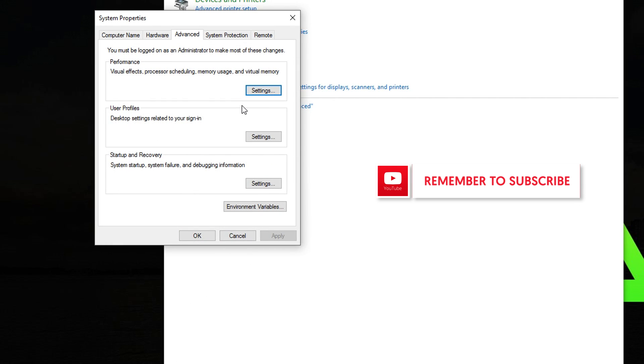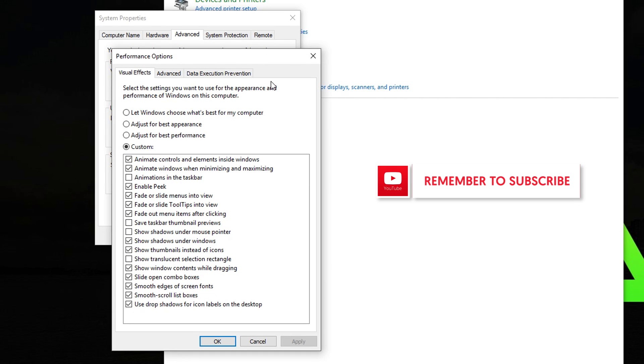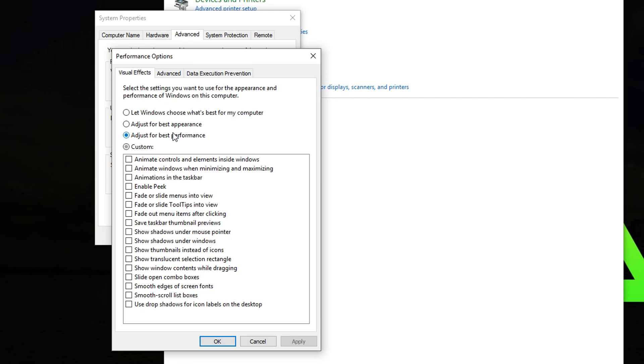I'm going to cancel it because I don't need to do that since I have a solid computer. Essentially, what this does is get rid of the animations that make your Windows look cooler, but they're really not needed — they use more power and energy and actually make your computer slower. If you have an older computer, changing it to 'Adjust for best performance' is going to untick everything and make your computer way faster.